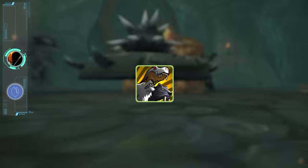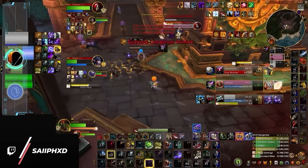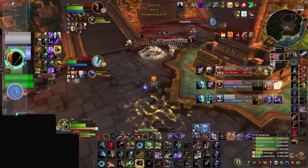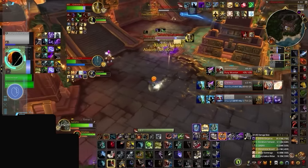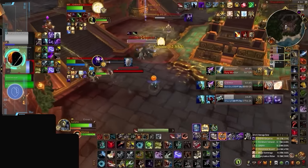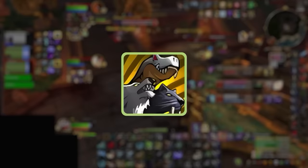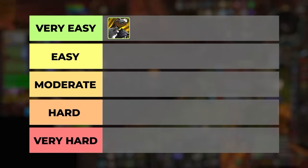BM Hunter checks all of these boxes, but you probably knew that already. These days, BM Hunter is more or less a dot spec that is rewarded for training one target all day with damage that is nearly impossible to avoid. What's funny is that at the highest ratings, BM Hunters aren't even trapping healers anymore — they're sometimes trapping DPS on cooldown, knowing that they will automatically win in deep dampening. There's no getting around it: BM Hunter is arguably the easiest spec in the entire game.